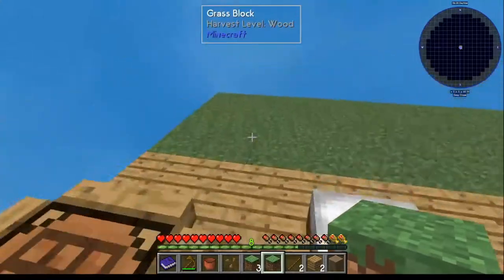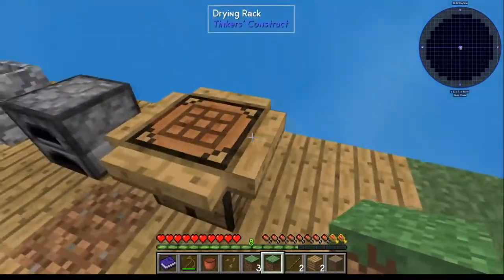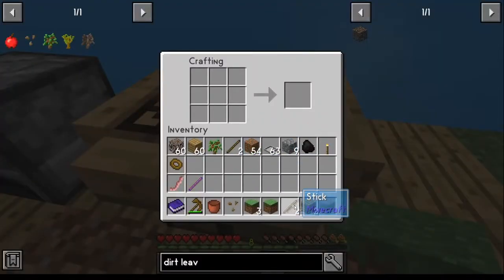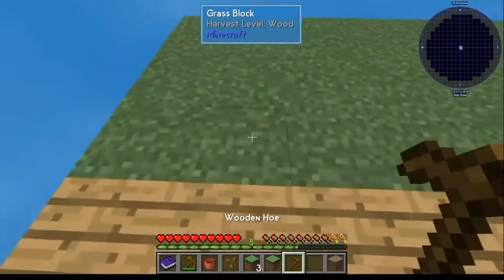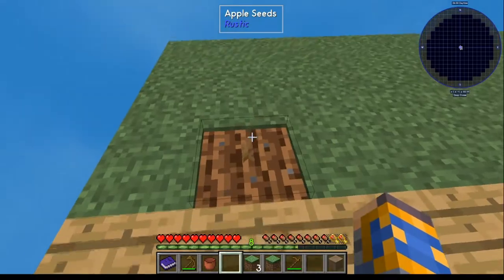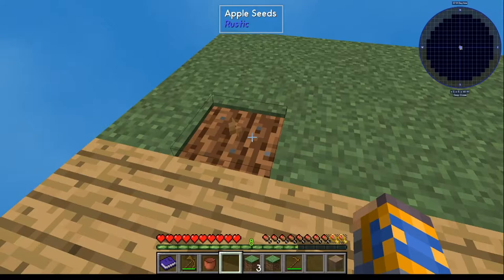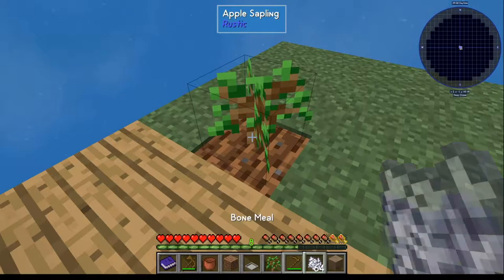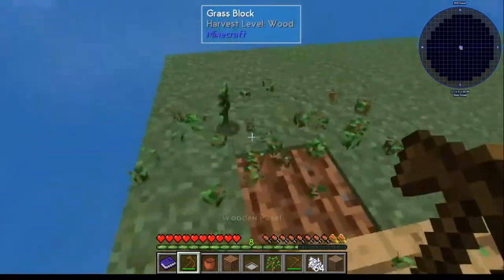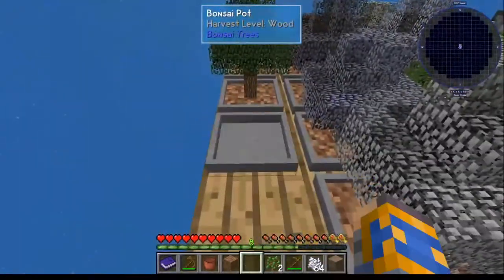Take your grass blocks and make yourself a grass area. Next thing you're going to need is a hoe — that's two sticks and two wood, and that'll give you your hoe. Take your hoe, pick a spot, and plant your seeds. You can water it or bone mill it either way. For speed, take it, bone mill it, and that'll become a sapling. Take the sapling, pick it up, and go put it in a bonsai pot. It'll save you a lot of time that way.